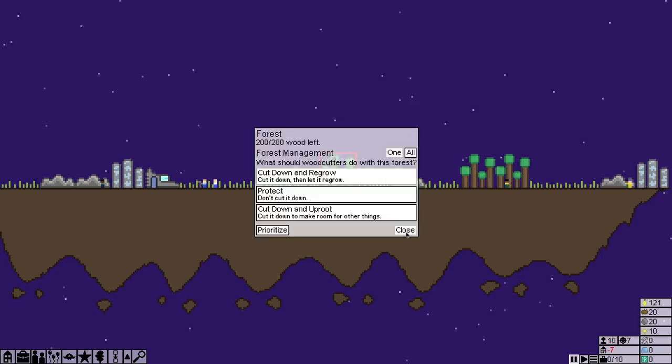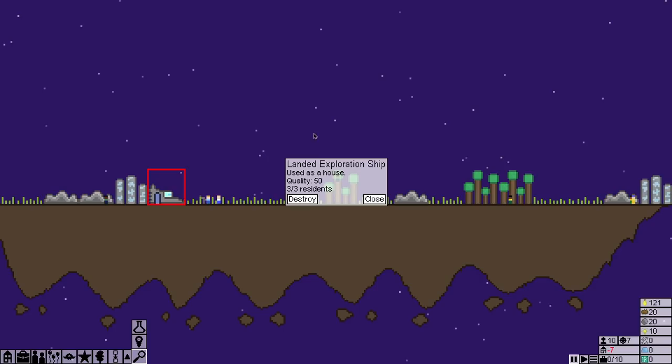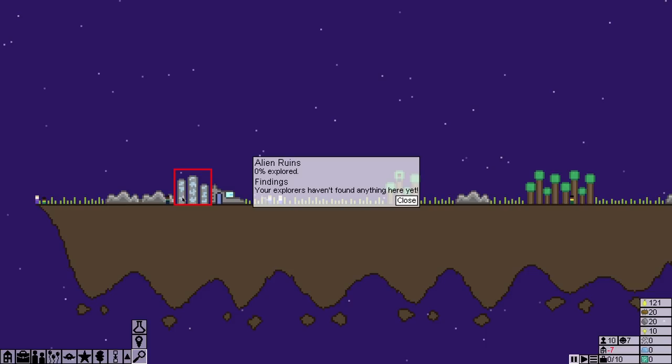Let me pause real quick. So we have a plot of land. Looks like there's somebody in the tree already. There's Mickey, age 24 — doesn't do anything. We have a spaceship over here as well — our landed exploration ship. It holds three people in it as a house. There's some alien ruins around here we can explore for research.